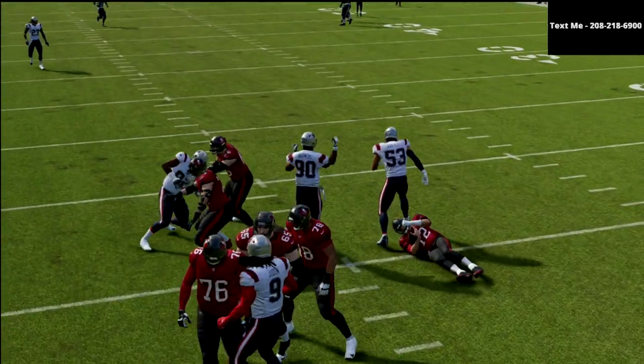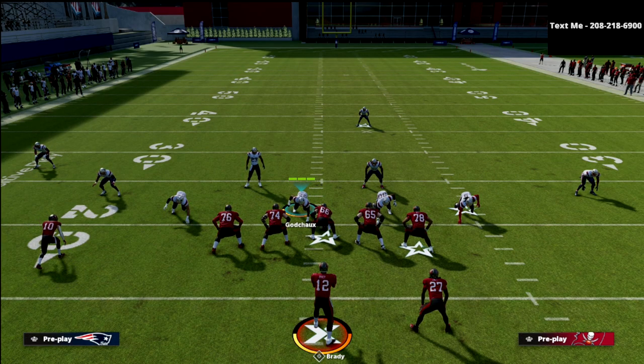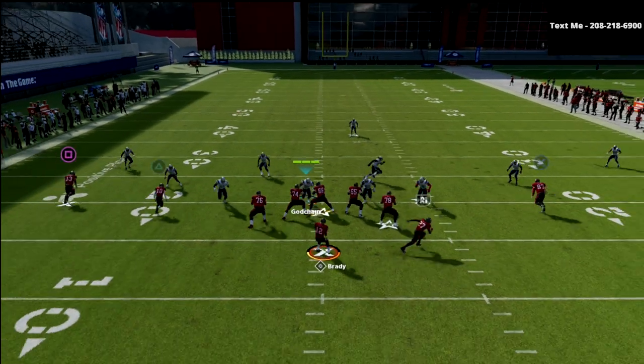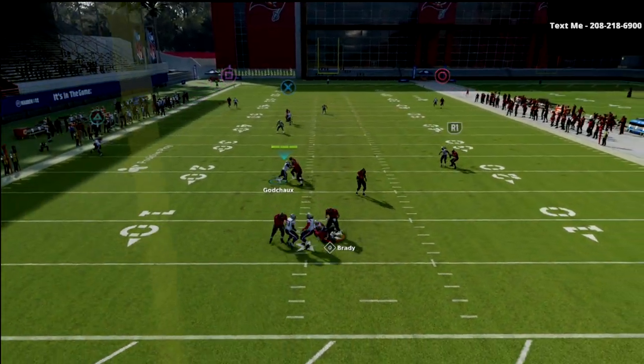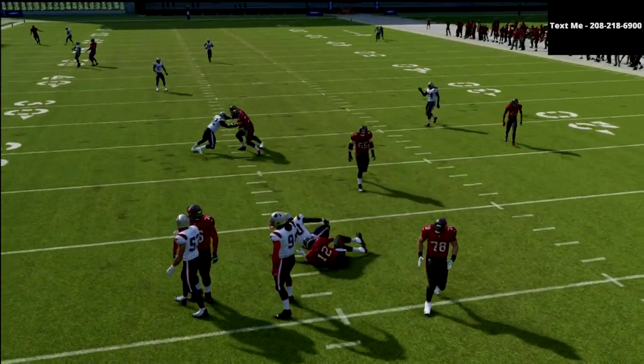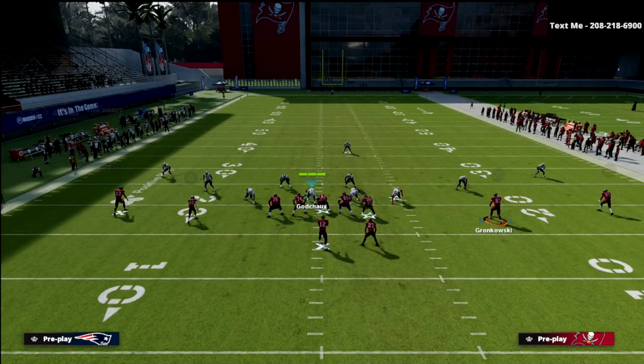The running back is obviously the number one thing you have to watch — running back wheels are always hard to guard against 2x2. But the post route to Gronkowski, you're going to see that this does a really good job matching that post. The seam flats will carry these slots no matter what route they're on.